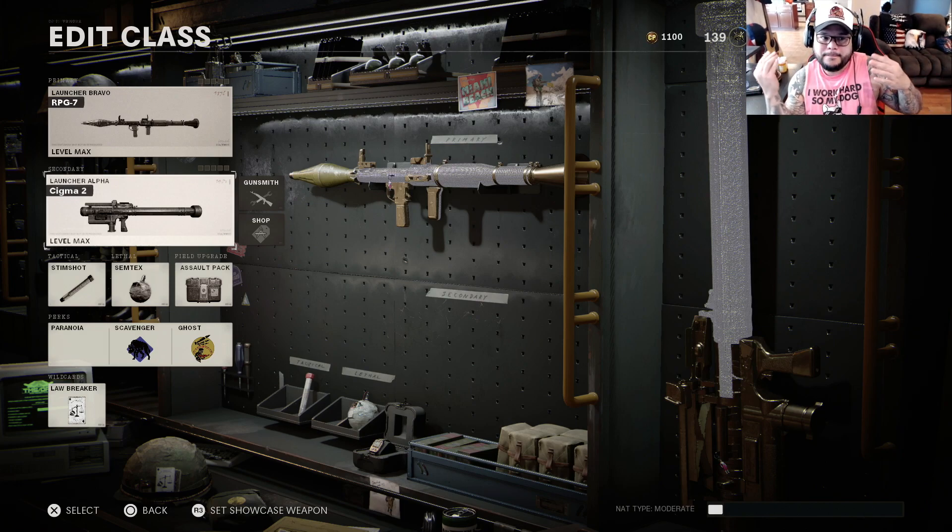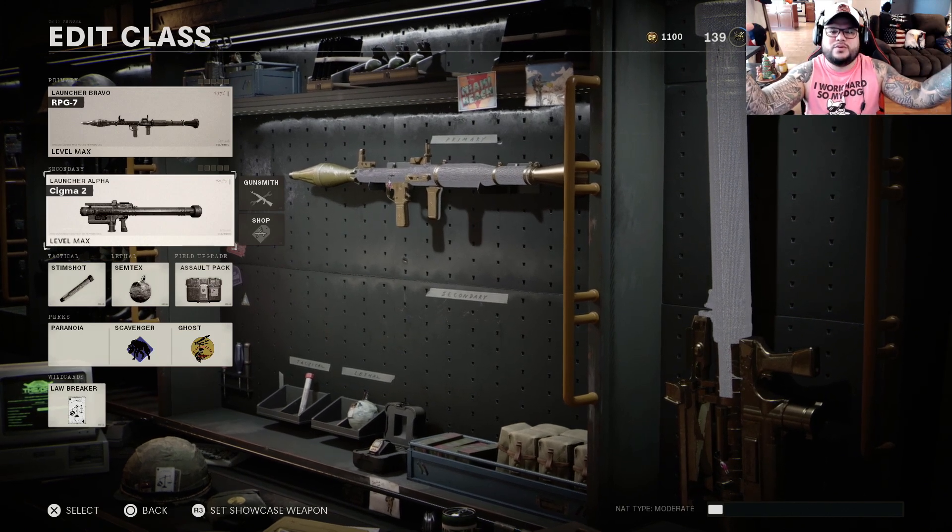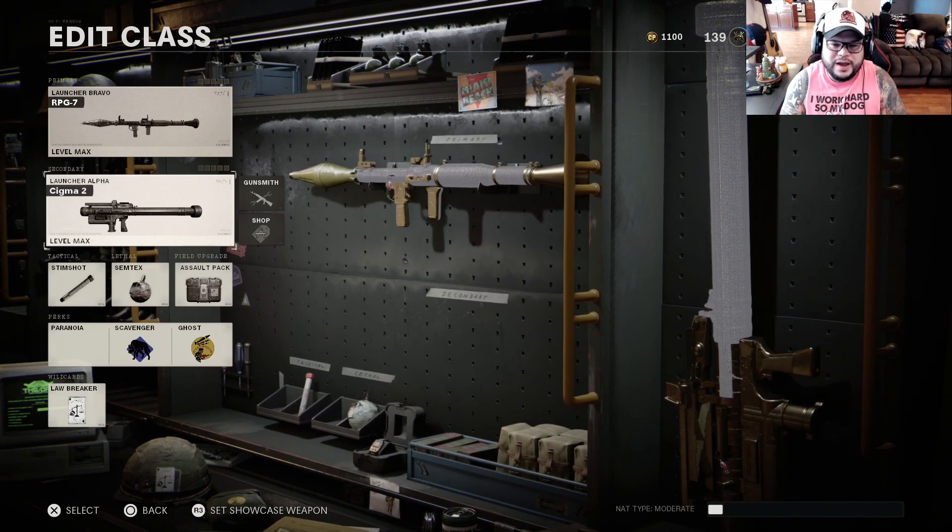As you guys can see, my RPG 7 and my Sigma 2 are diamond. We just finally got our RPGs done. Oh my God, guys. But finally, it's done and I will show you guys how to do it the quickest and the fastest way so you guys don't lose your mind like I did.